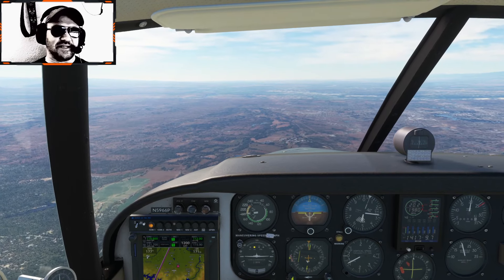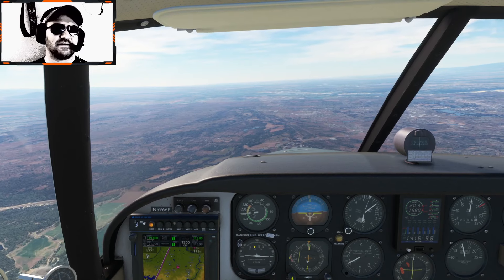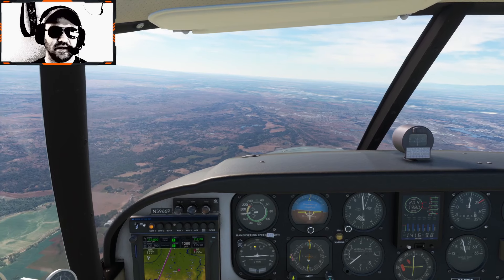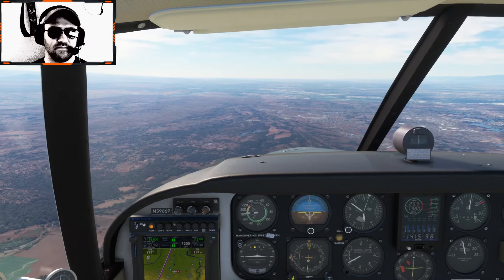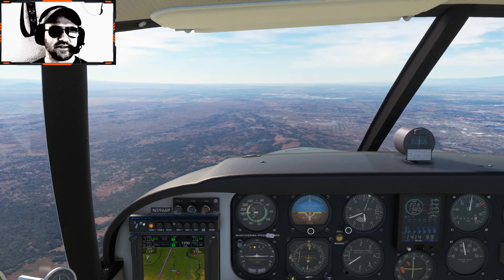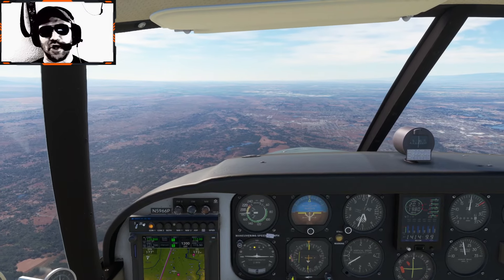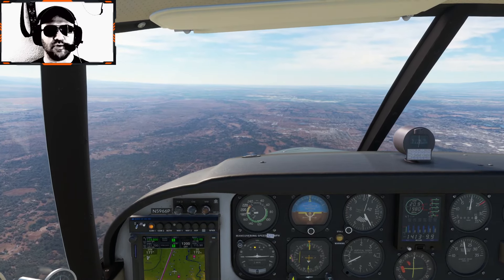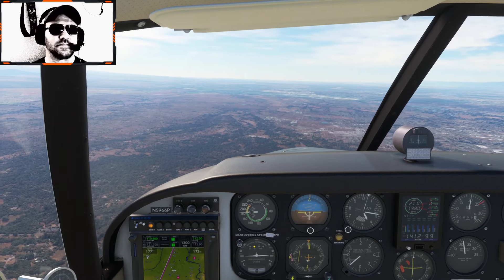The autopilot in this thing is just meant to reduce your workload a little bit. It's not like a KAP or a Garmin autopilot — it's very rudimentary and basic. It'll hold your heading, track a VOR or your nav path set in your GPS, and hold your altitude. But there's no vertical navigation control of any kind. It's literally just an autopilot altitude hold — that's it. So you have to climb and descend manually.